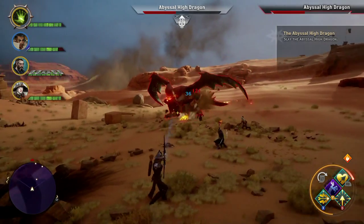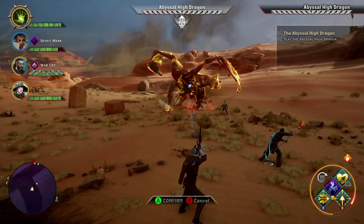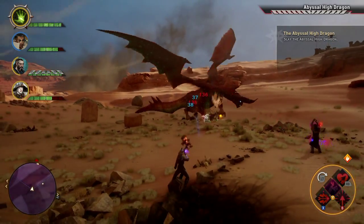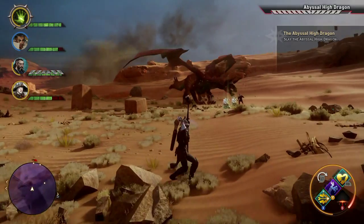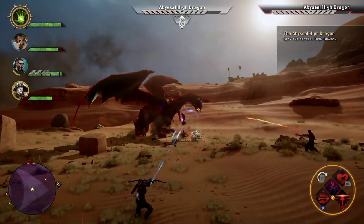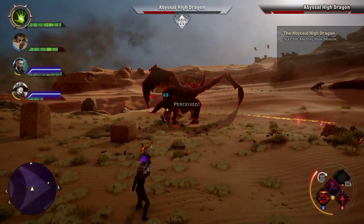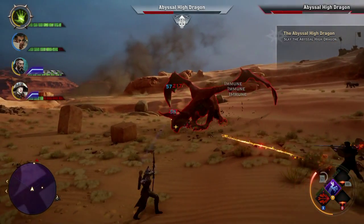Anything that helps HP or resistance is definitely beneficial. Also, Blackwall — or pretty much any warrior — has an armor penetration skill. I can't remember exactly what it's called since it's been a while since I looked at the warrior skill tree, but it's super important for taking down dragons or any tough enemy. It increases your armor penetration and raw damage, which is very helpful.